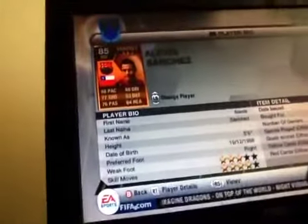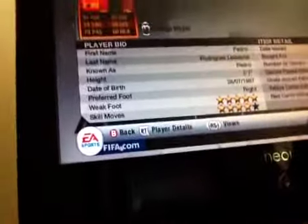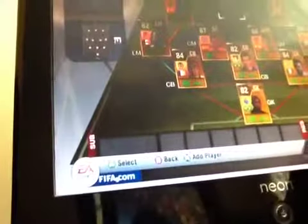Right wing we have Sanchez. He's all right. Four-star skills, 1,100 coins — quite cheap. And we have Pedro on the left wing for 1.9K. Nothing really special — weak foot issues.